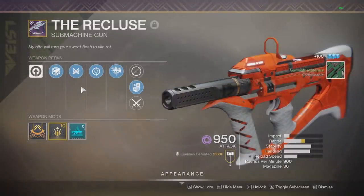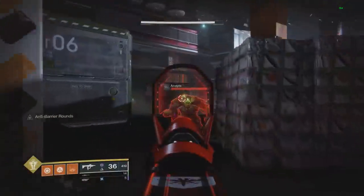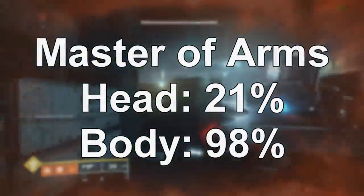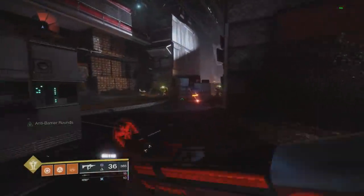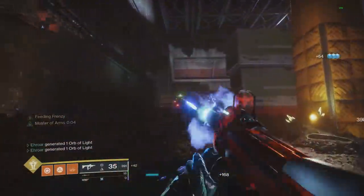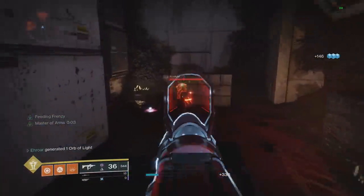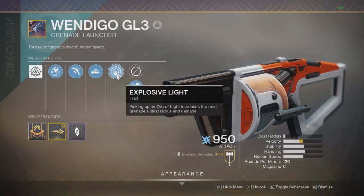The next part of this build is the Recluse, with the main perk Master of Arms — kills with any weapon improve the damage of this weapon. It also has Feeding Frenzy to help with reload greatly. Without the perk it hits 325 on the head and 197 on the body. With Master of Arms it hits 393 on the head and 390 on the body — a 21% increase to headshot damage and a 98% increase to body shot. By far the best ad-clearing weapon in Destiny's history, especially outside of Exotics.